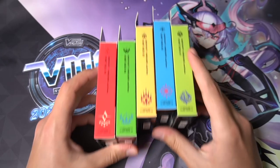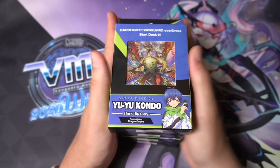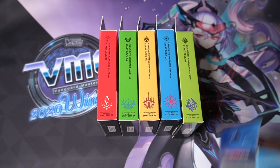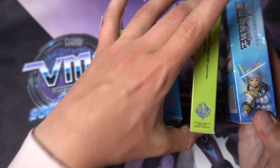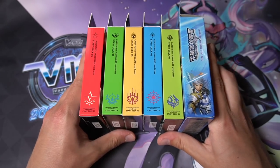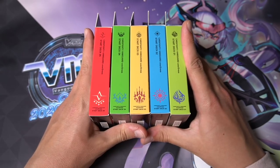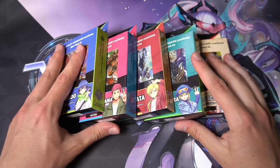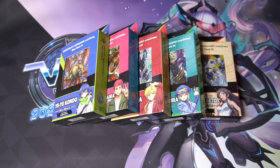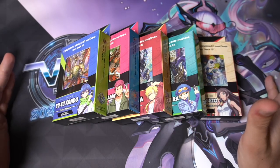I cannot believe they are finally here — English edition Overdress start decks. These are super thin. That's literally the first thing that came to mind. Here's an original trial deck for comparison — look how much thinner and smaller the new ones are. It's absolutely insane, but I can't believe it, they finally came. We've been waiting for this for so long, the hype has been super high.